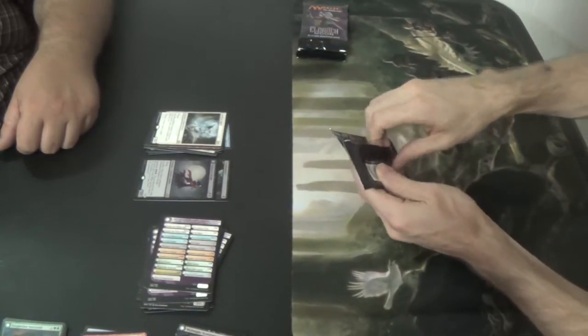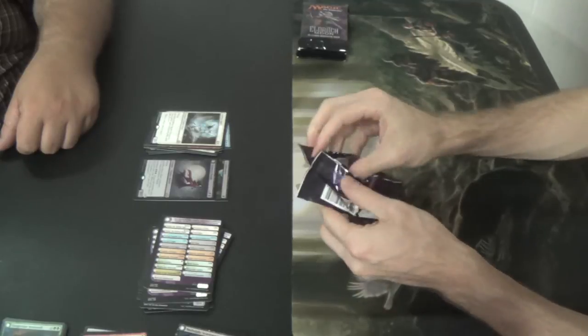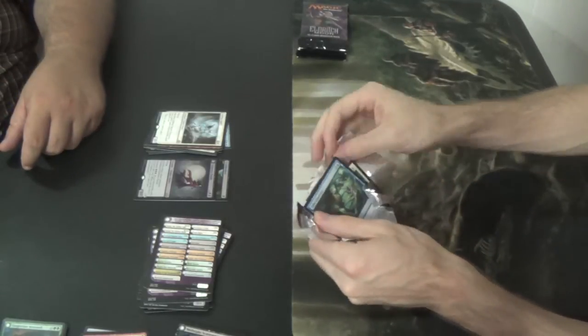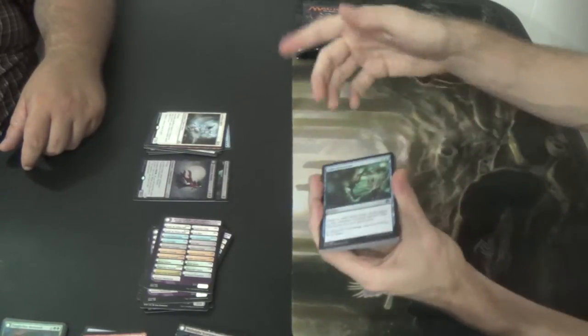Our hope for our last non-transform, which means that Emrakul can only come from a Liliana pack in this box. I don't necessarily need another Oracle — oh, there we go.